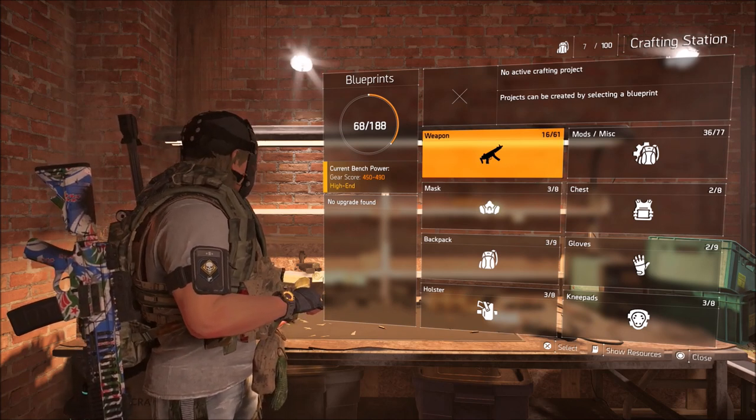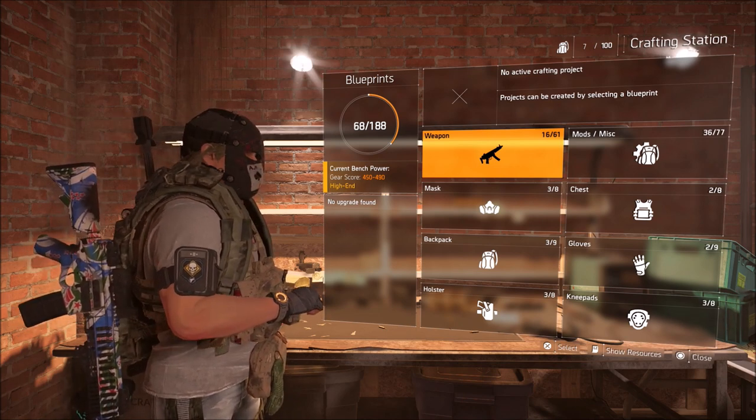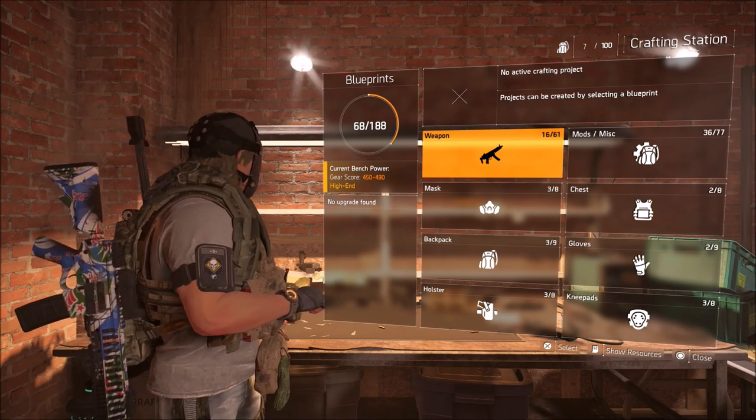Since I got one quickly, I'm going to go ahead and break it down. Once you have those exotic components — it will give you two of them — you can go back into the bench and craft your weapon, in my case the Chatterbox, to level 500.